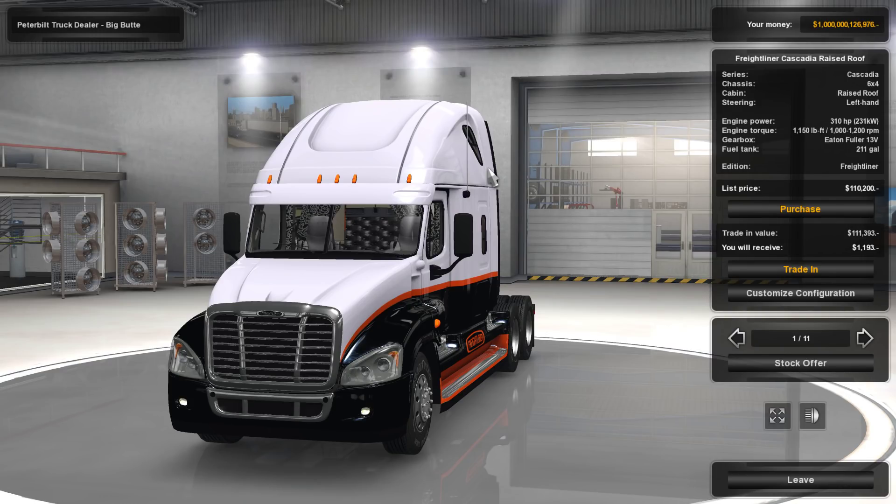Hello, what is going on today guys. Tomcat here and today we're back in American Truck Simulator checking out a brand new truck mod. This is the Freightliner Cascadia raised roof. There's a lot of different things we can do with this truck before we buy it, but we're actually going to have to trade in for it because on this save all of our garage spaces are full.